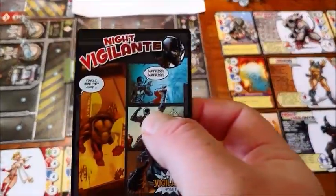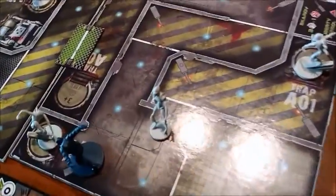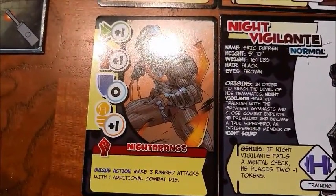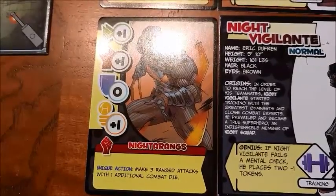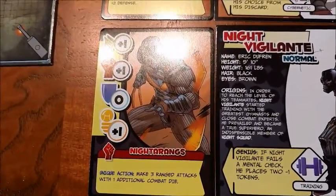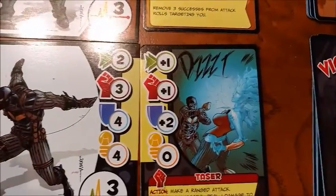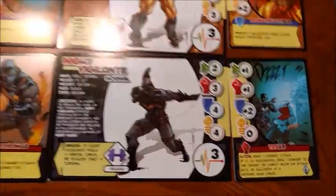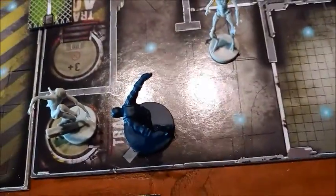The first to go in the Knight Squad is going to be Knight Vigilante. As you can see he's surrounded by dudes, but luckily he's got his trusty Knight of Rangs, and those are going to give him the ability to make three ranged attacks with one additional combat die. His attack right now is three plus one red, and he's going to get an additional combat die — the white one — so it's going to be four white, one red. He gets three ranged attacks with this. The first one's going to be against this Arachnoid, and Arachnoids have a defense of four as well and one hit point.